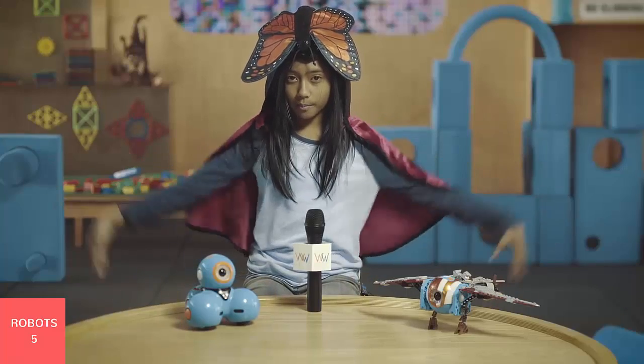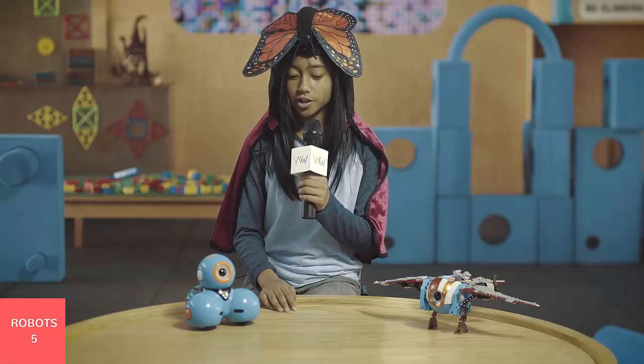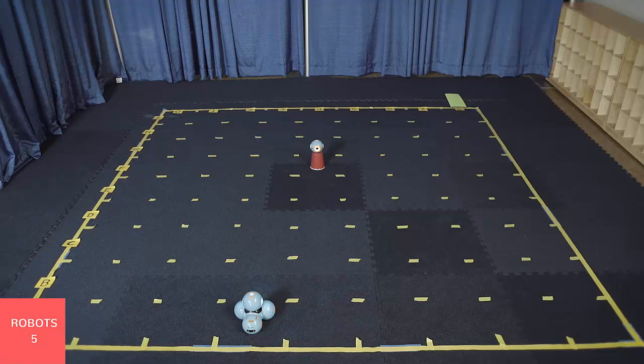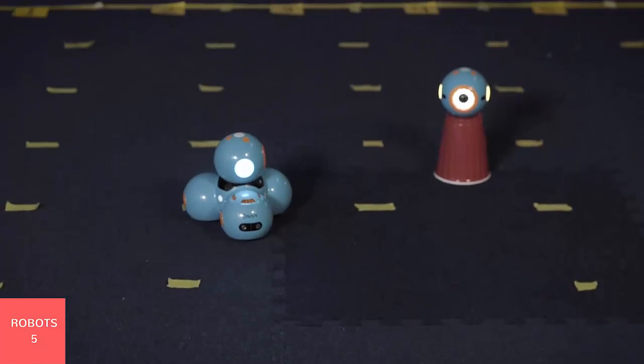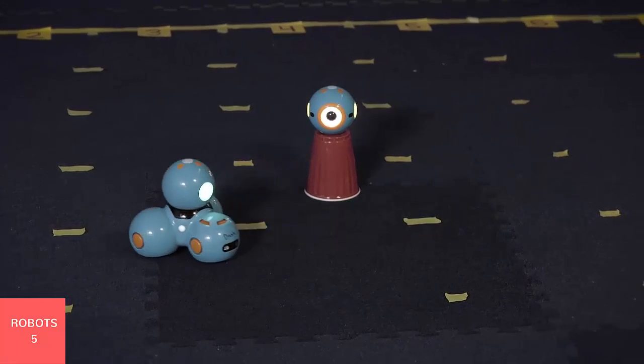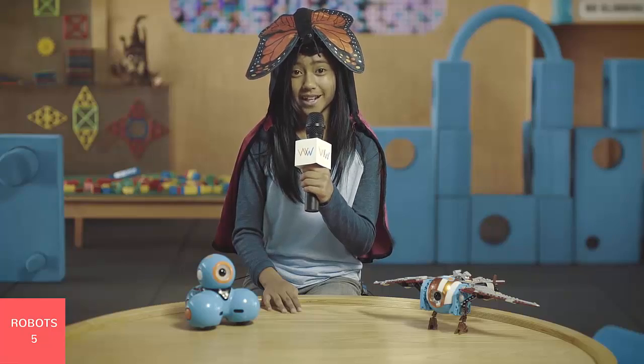Mission 4: Flyby. In this mission, we'll use the gravitational pull from a nearby planet to slingshot Dash towards the destination. You will need Dash, Dot, and a solo cup. Make Dash start at A3 and place the solo cup upside down at F4 with Dot on top. Make Dash move towards Dot, pass by, and get to row G. Make Dash turn right and exit through column 8. You'll lose points the farther away you are from G8 when you exit the grid, and if you knock Dot off the cup. If you can orbit around Dot, every orbit you make gets a bonus point.